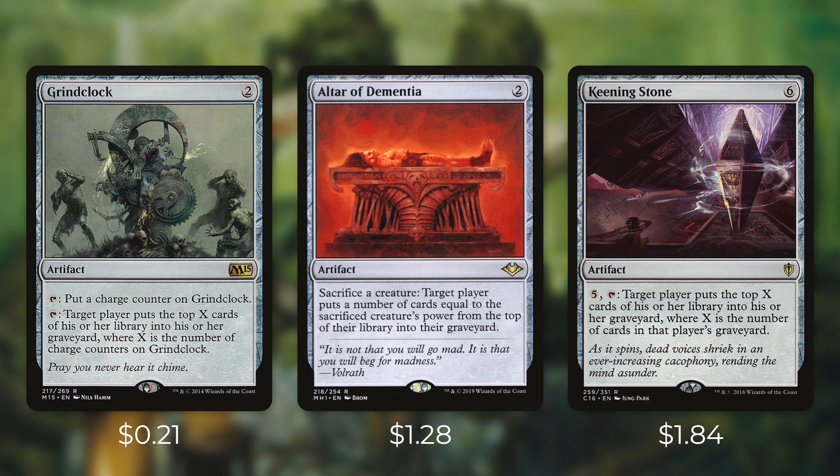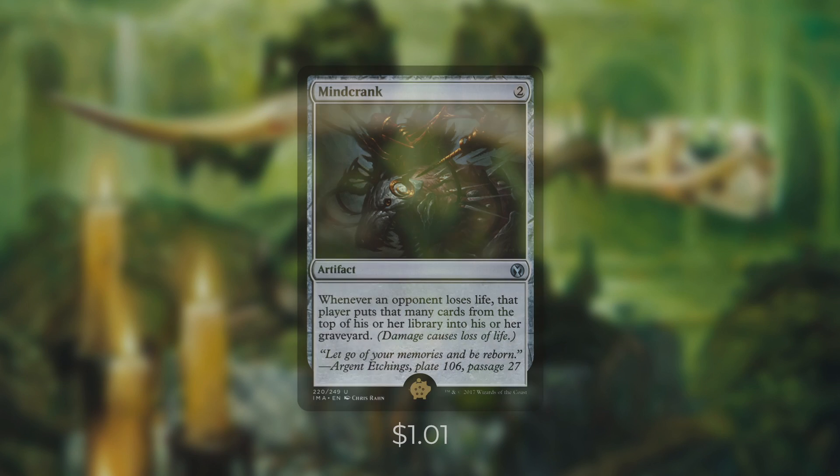Now all these are very powerful milling effects, but perhaps the most powerful milling effect in this deck is our Golden Pig. The Golden Pig for this deck is Mindcrank. Mindcrank is an artifact that costs two and it says: whenever an opponent loses life, that player puts that many cards from the top of their library into their graveyard. This card is extremely synergistic with our commander. For example, let's say that we mill one opponent for one card — our commander is going to trigger and ping all of our opponents for one. Then Mindcrank is going to trigger and each opponent has to mill one. For each of those cards that's a creature, our opponents are going to get pinged for one more and Mindcrank will trigger that many times. So essentially this can keep going until no one mills a creature.